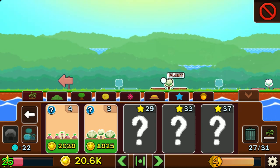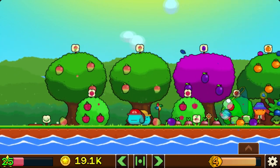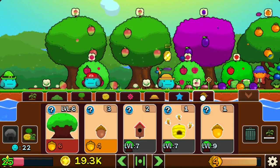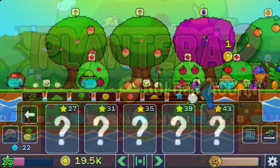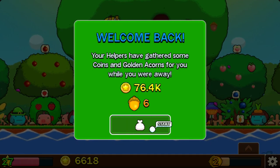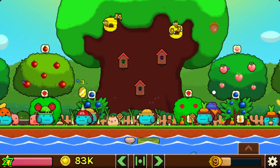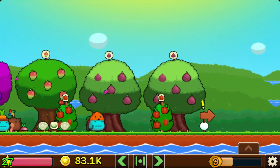At some point you'll level up through the XP you collect as you gather all the different produce and yield from your garden, which then unlocks the next vegetable, bush, tree, animal, and decoration. This is the game loop that Plantera does. The original was exactly the same, but with Plantera 2 there is twice as much of everything.